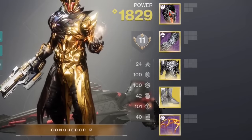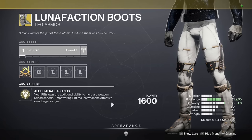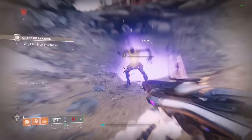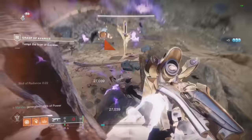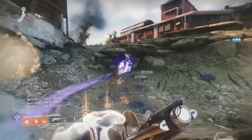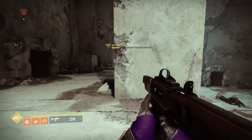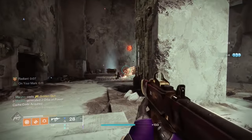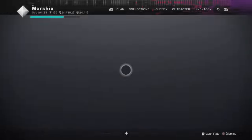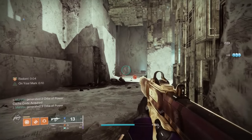You can wear two exotic armor pieces at once — kind of. This only works with a few specific exotics. The first pair is Lunafaction Boots and Phoenix Protocol: drop your Well of Radiance while wearing Lunafactions to get the extra reload speed and range, then swap to Phoenix Protocol to get super energy from every kill inside the well while keeping the reload benefits from Lunafactions. The other pair is Celestial Nighthawk and Knucklehead Radar: pop your super while wearing Nighthawk, swap to Knucklehead Radar, then shoot for increased super damage against enemies with less than 30% health.